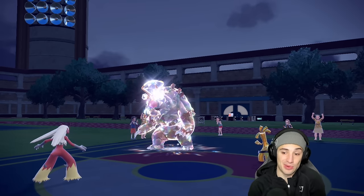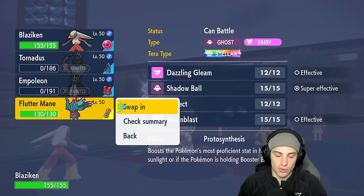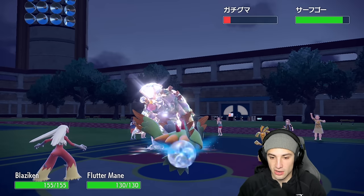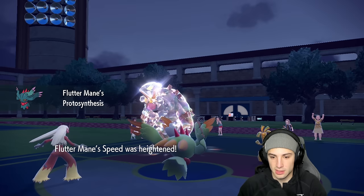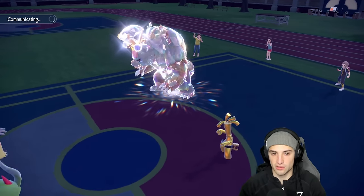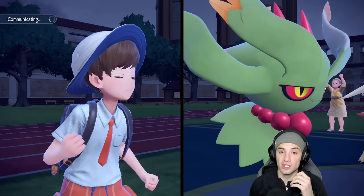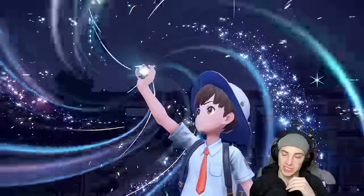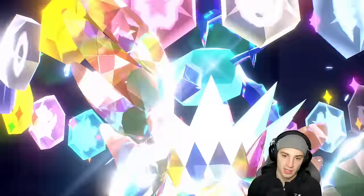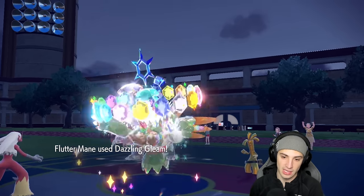I Stellar tera Flutter Mane, they Vacuum Wave me - how dare you - and Dazzling Gleam gets cooking. Bye bye to Ursaluna. Now it's just Goldgo left - Flare Blitz is one hundred percent carrying this. Get it on out of here Goldgo! They're down to Orangaru, their last support Pokemon. I take mean recoil damage from Flare Blitz both times, dropping from high HP to almost red.